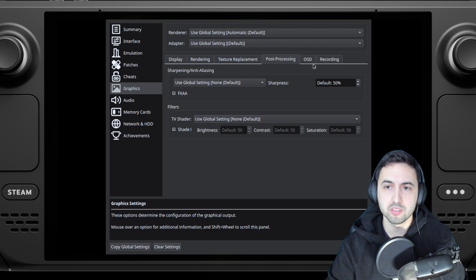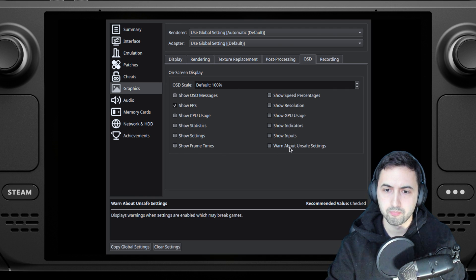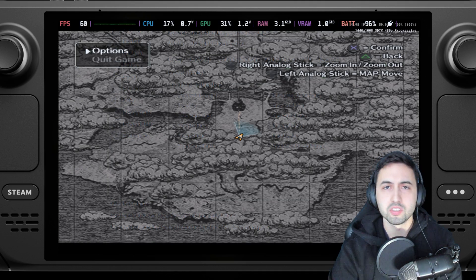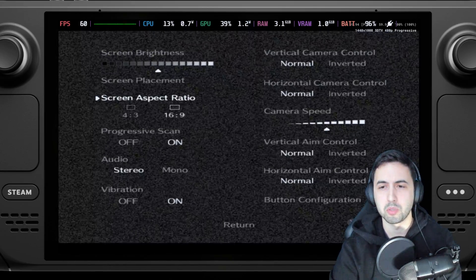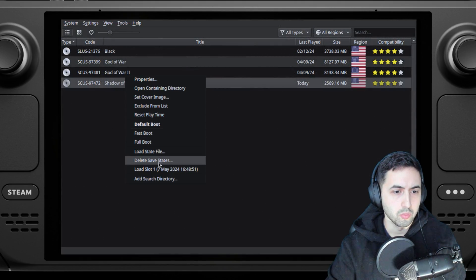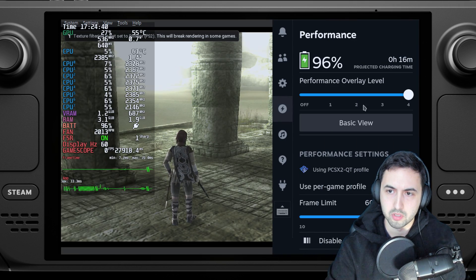Maybe FXAA if you want to use it. I'm going to show you the FPS, the resolution, and the speed at which the game is running. Once into the game, go into Options. In the aspect ratio, make sure to select 16x9, otherwise it will be 4x3. Now let's get into the game and open one of the save states, then pull up the FPS scanner.